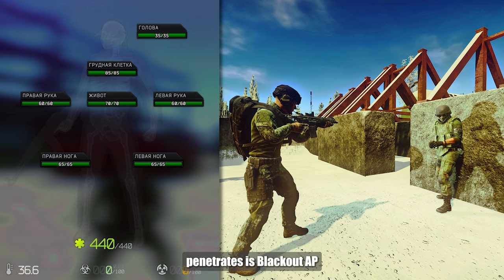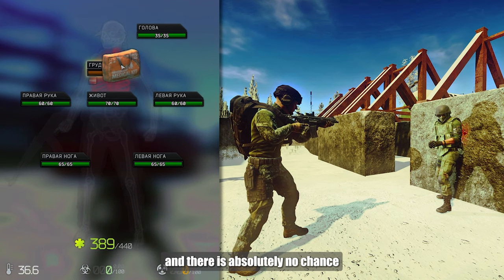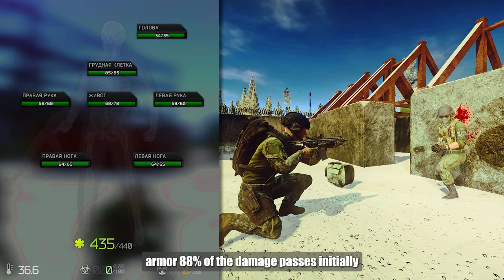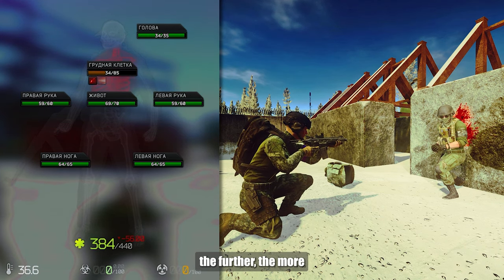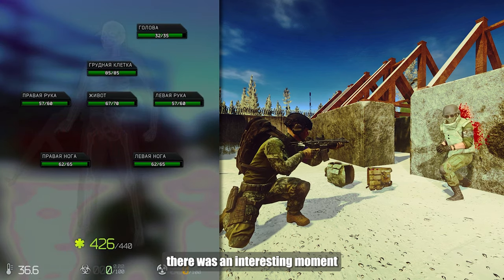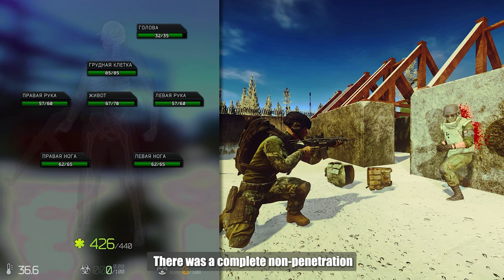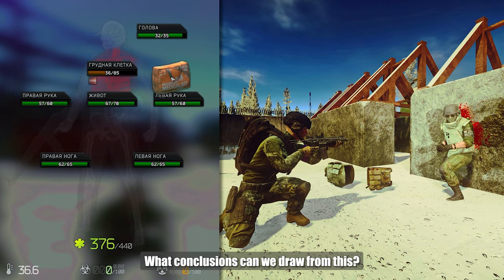In the final test with Blackout AP that penetrates: armed packets are pierced with absolutely no chance of protection. In plate armor, 88% of the damage passes initially, and of course the further, the more. The flora is identical. There was one interesting moment — something unthinkable happened and the armor protected: a complete non-penetration with no damage at all.